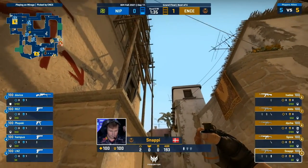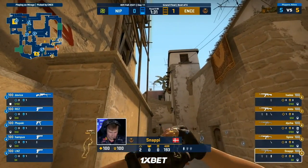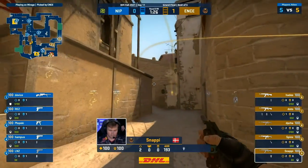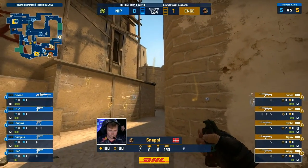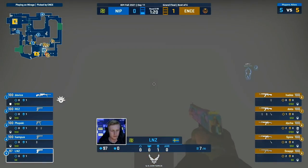All right, I know whether your glass is half full or half empty — you've made that clear. It's just the pistols have been fine, but converting for ENCE, that has been a whole different story. You can see the utility from Snappy coming out again. They have seen him selling this as a fake when he's loaned it in other matches. Maybe they're going to fall for that.